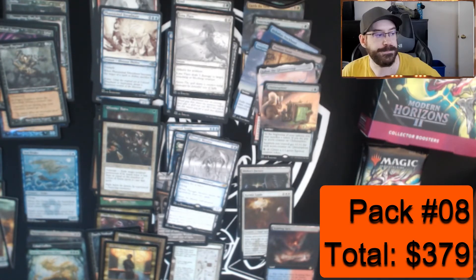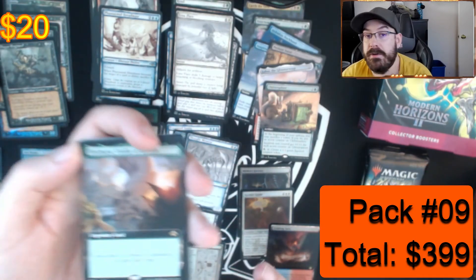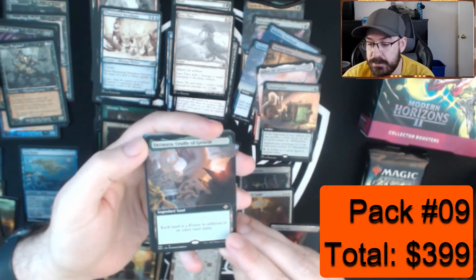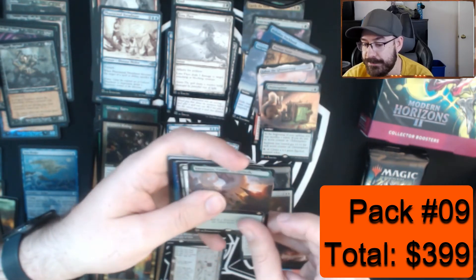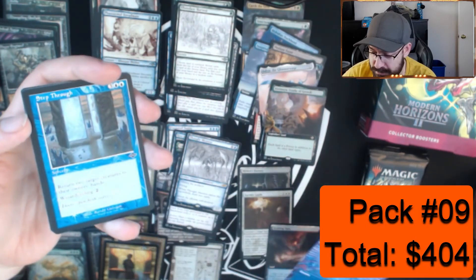This card is going to easily double in price in the next two years. If you've opened fetches, do not trade them — keep them, or trade for them if you find somebody willing to trade away. We have a full art Manamorphose. We didn't get an old border fetch yet, so my squirrel deck is going to be only half set — we'll have only full art. Abundant Harvest, full art Counterspell — like the fifth or sixth one we've opened.